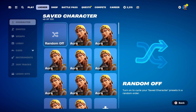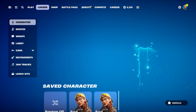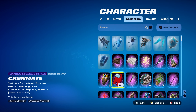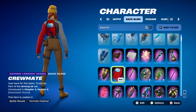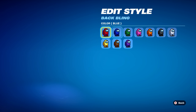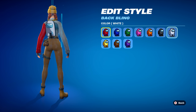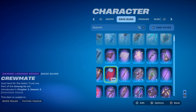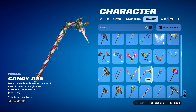Let's move on to combo number seven, the final combo for the second style. I thought I'd use the Gaming Legends Series backbling, which is Crewmate, part of the Among Us set, introduced in Chapter 3, Season 3. I'm using the red, but you can also use the black or white — you could even get away with the yellow, but I decided to stick with the red. The pickaxe is the Candy Axe, part of the Frosty Fights set, introduced in Chapter 1, Season 1, using it for the white and red design. It's also reactive — the Christmas lights sparkle.